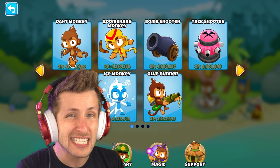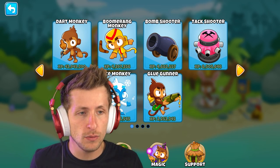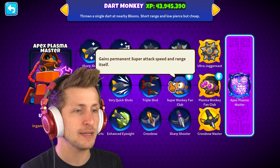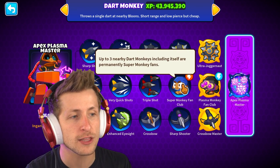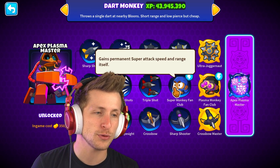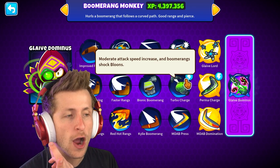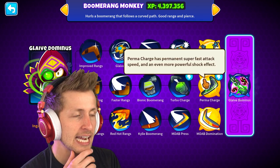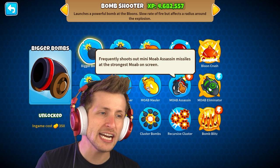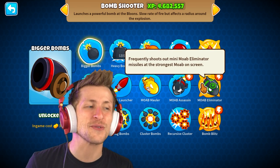Before we jump into the game we have to set which abilities we want, since we can't change them in-game. For dart monkey, we can have permanent super attack speed and range, or up to three nearby dart monkeys permanently become super monkey fans. I want to see what the permanent super attack speed and range does — that seems awesome. The boomerang has moderate attack speed increase and shock balloons, which seems amazing, so I'll stick with that. We can also have it shoot out mini MOAB assassin missiles, and that's definitely the one we want.